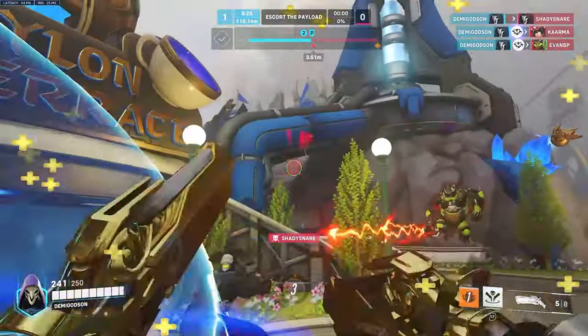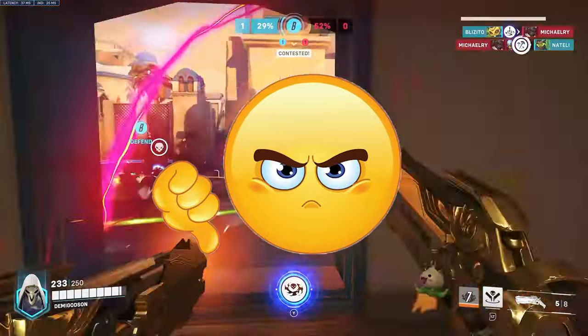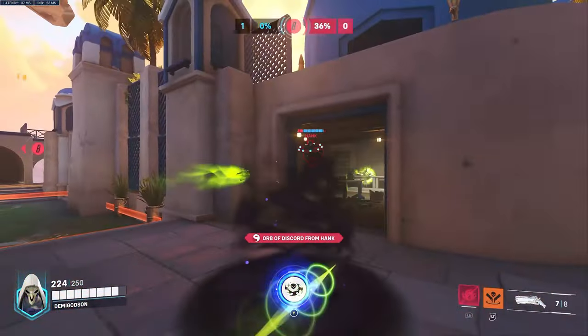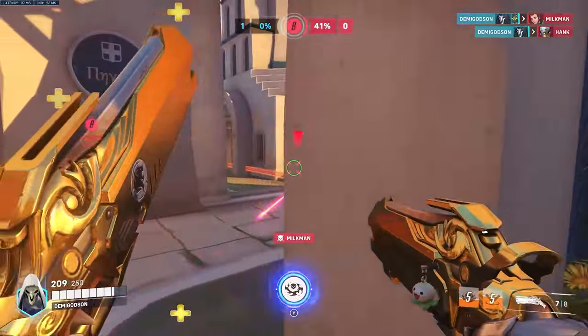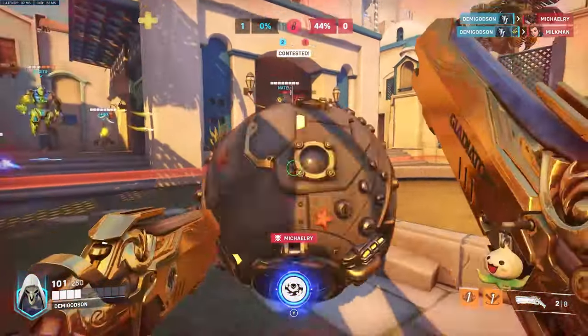Even though it's a cycle of these two play styles, it doesn't mean you should be flanking every single fight. Flanking every fight makes you predictable and the enemy team can take advantage of you being away from your team and just push in. Sometimes, depending on the ultimates the enemies have, you might need to stay with your team to help them. With all that out of the way, let's move on to his kit.